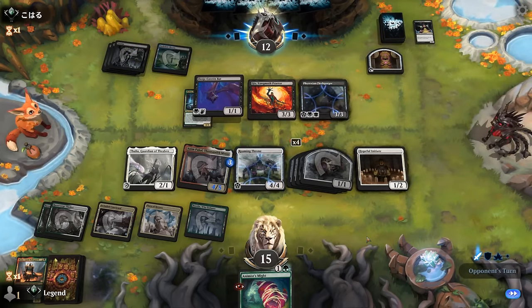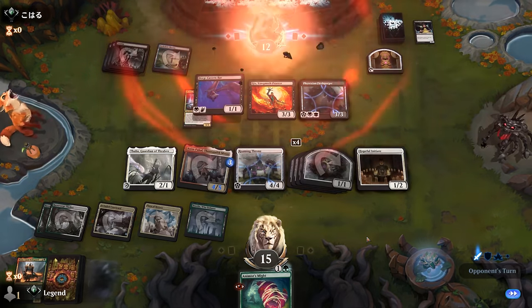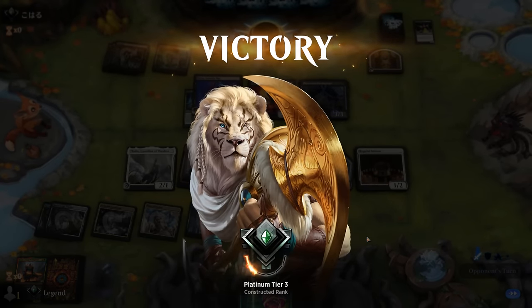Opponent was blue-black after all. Flash Gorger — not that great here. Our opponent explodes — Anim plus Roaming Throne is just too fast of a clock. On to the next one.